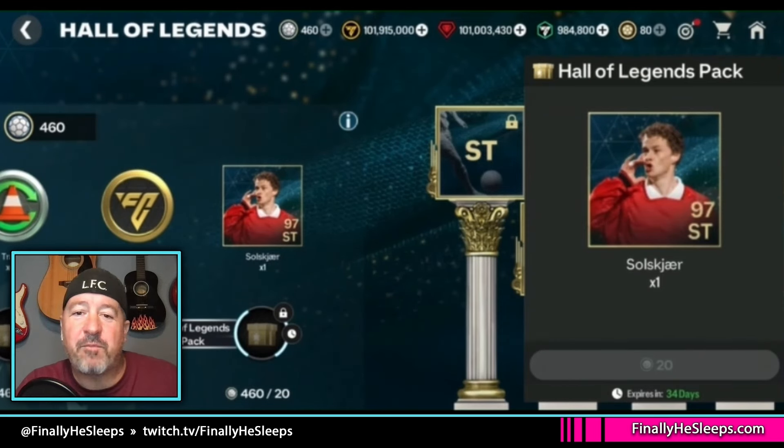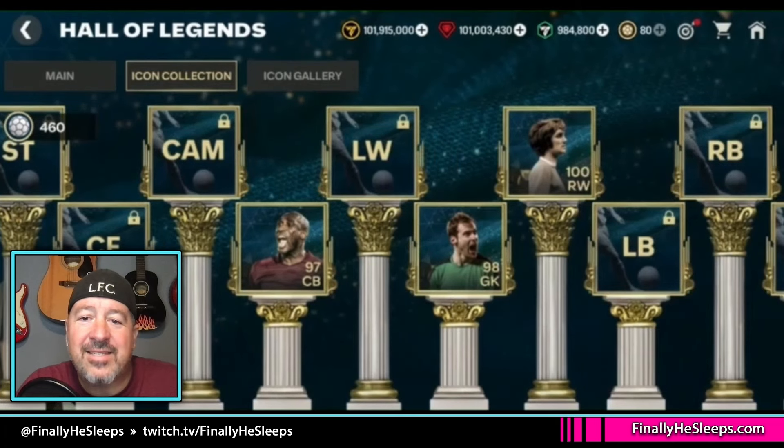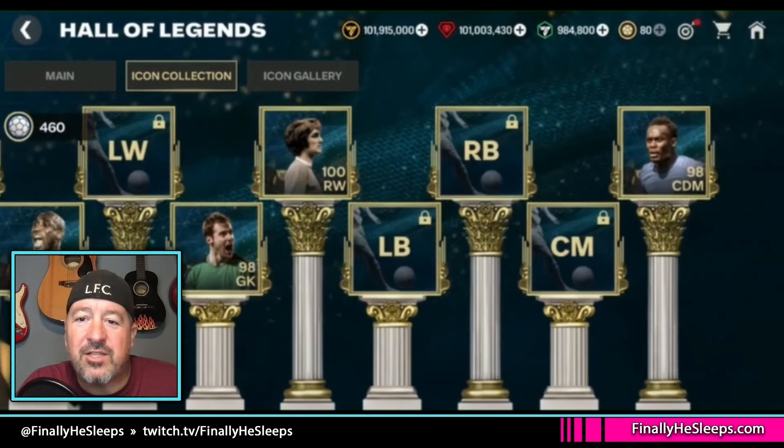You claim that player token and it fits into your icon team. We're not talking about the team you use for FC Mobile — there is an actual set of pillars that have positions. As we can see here, you collect these icon player tokens and they will go into your team. We've already got a few of them, like the 100-rated best right wing.